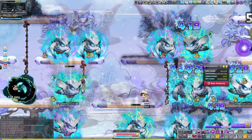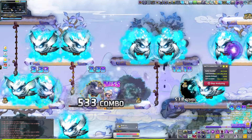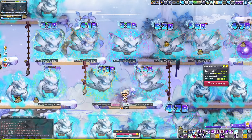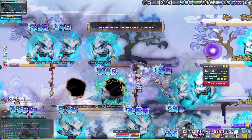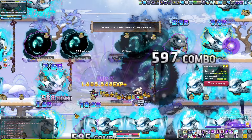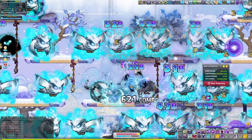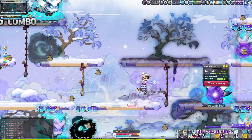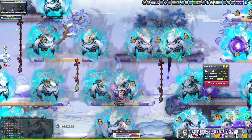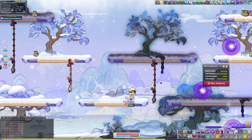There are a couple of prep things you can do. We have a VAC pet — an Inkwell VAC pet — that is expiring very soon. You can claim it and it's in a box; the box lasts for an extra week. What you can do, if you want it on your hyperburn character, is make the class type of the hyperburn character you want to put it on ahead of time. For example, I'll claim the Pink Bean VAC pet box on my Nightwalker, but I want to put it on my hyperburn Shade that doesn't exist yet, since the revamp isn't out.